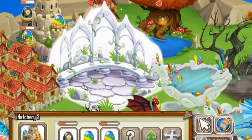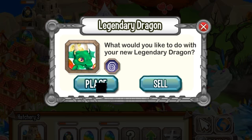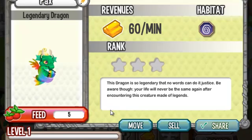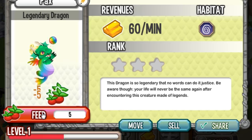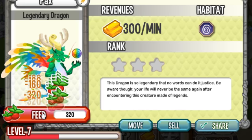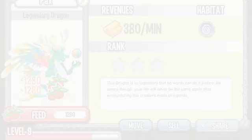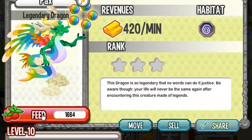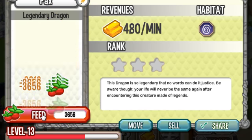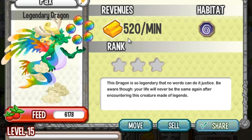The legendary dragon egg has hatched. Here's what the legendary dragon looks like as a baby. As we feed him, you can see the legendary dragon is a very good dragon to make money — at level 15, it earns 520 gold per minute.